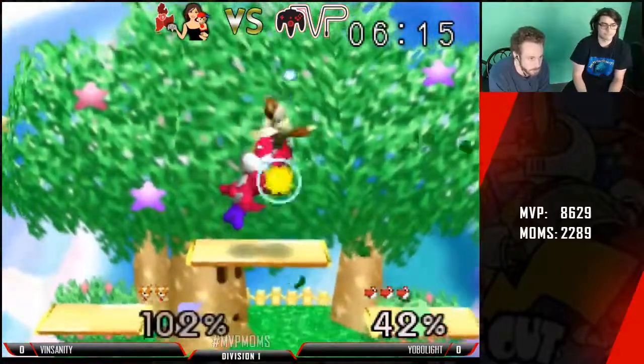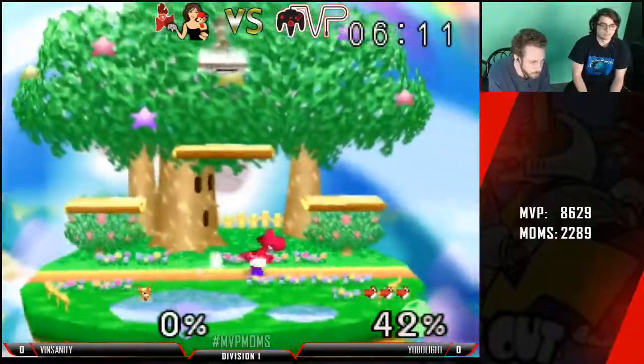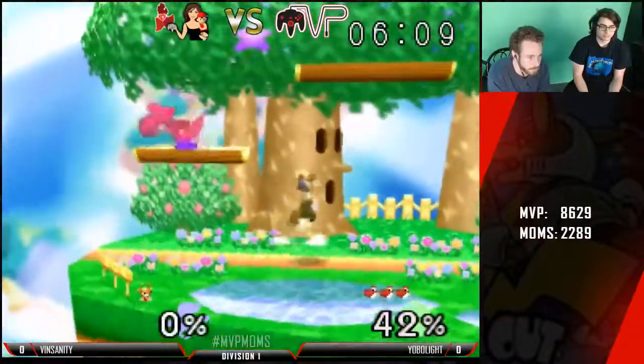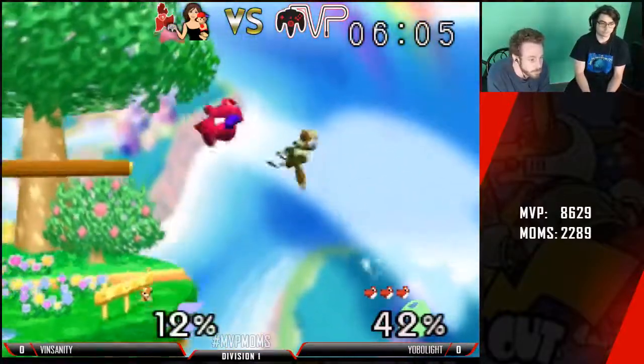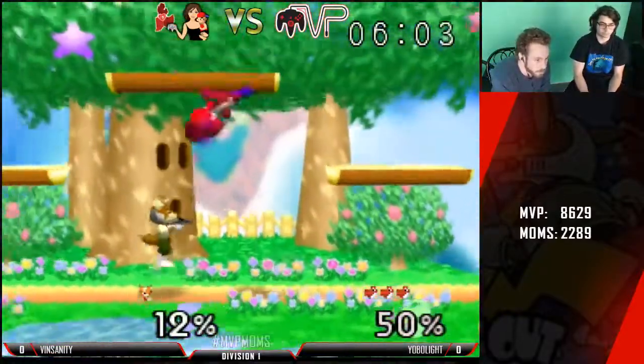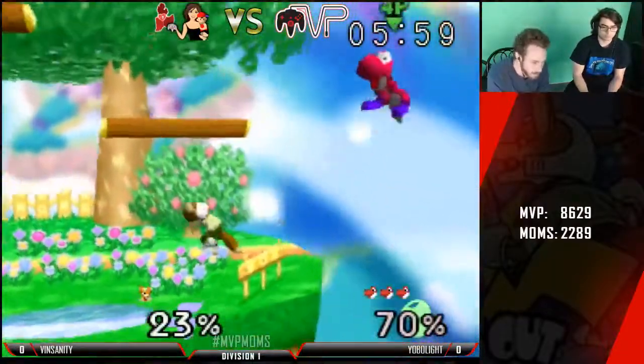Good combo, up smash — that'll be another stock. Yobo has two stocks. But as you can see, all that's happening is Yobo just kind of keeps trapping Vinny in a corner and then just getting those easy combos. So Vinny again needs to stop being so aggressive. Good grab though.